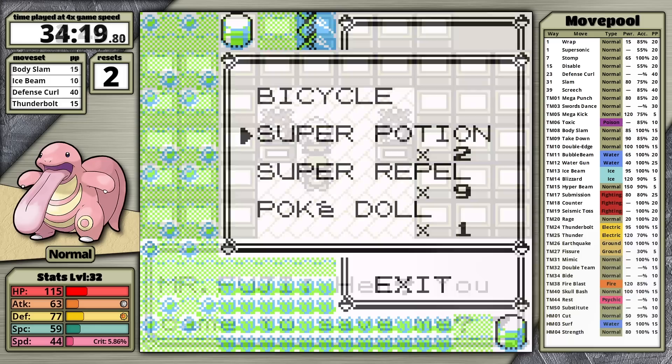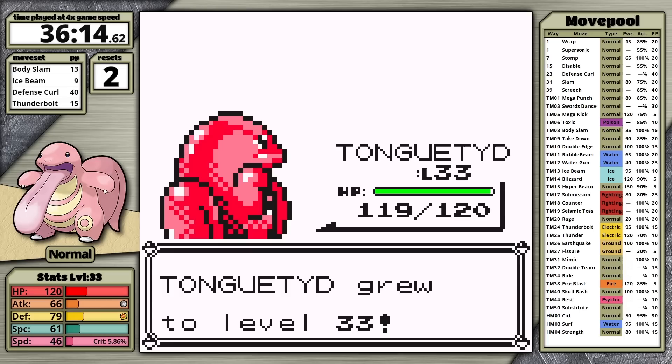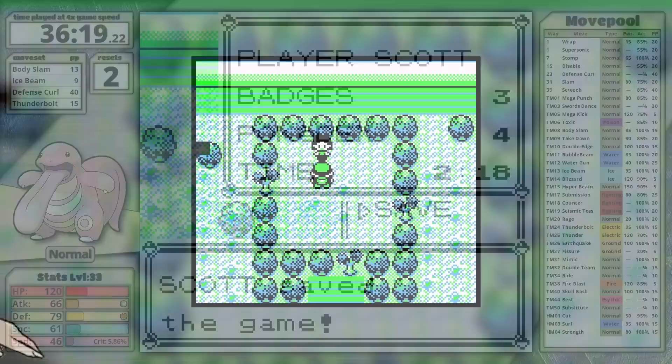I head down Cycling Road, picking up some useful items like a hidden Rare Candy and PP Up, then head into the Safari Zone. After that's done, I head back to Erika's gym and defeat some trainers to level Lickitung up to level 33, giving it 46 speed to ensure I move first against all of the Grassmaster's Pokemon.